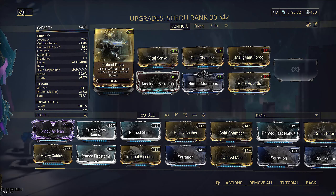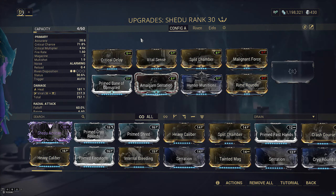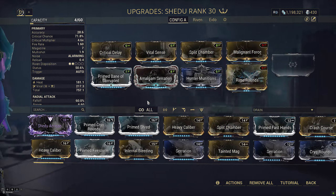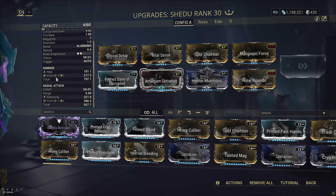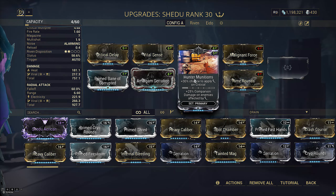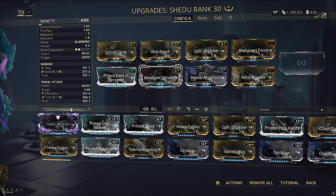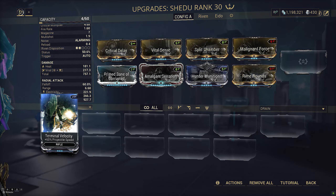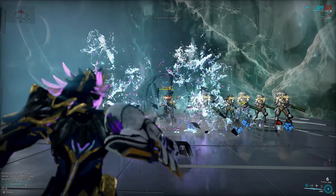Our featured arm cannon today is the Shedu. Critical delay brings a very interesting interaction — it pushes critical chance up from 64% to 71.8%, but takes a huge cut out of fire rate. The key point: it slows fire rate down just enough that you regenerate a shot before you shoot another one, essentially giving you infinite ammo and always being able to shoot.